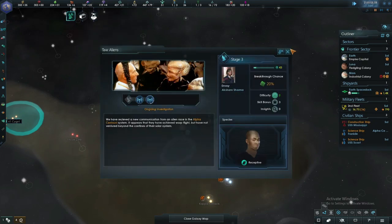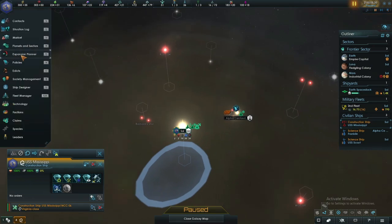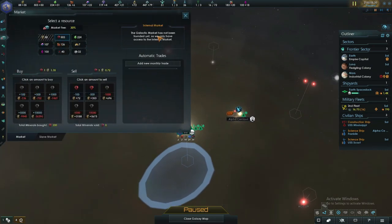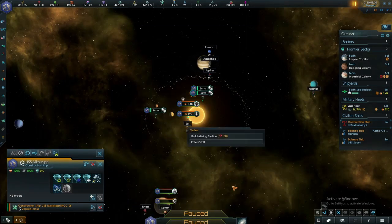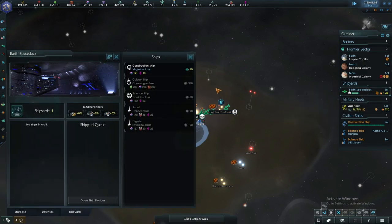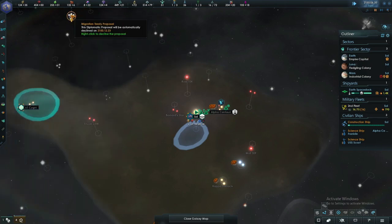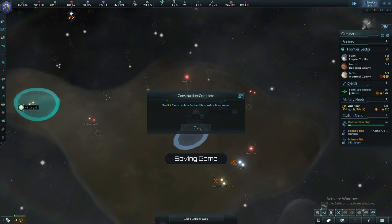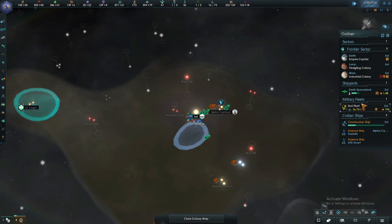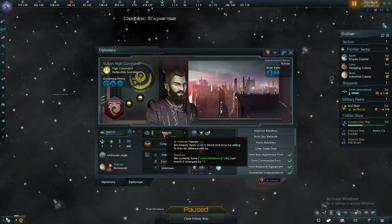We'll need some more minerals. We are going to need another constructor ship — that one is going to take a while. I'm definitely not doing any more non-aggression pacts because I need all the influence I can get. I want a nice big early United Earth.